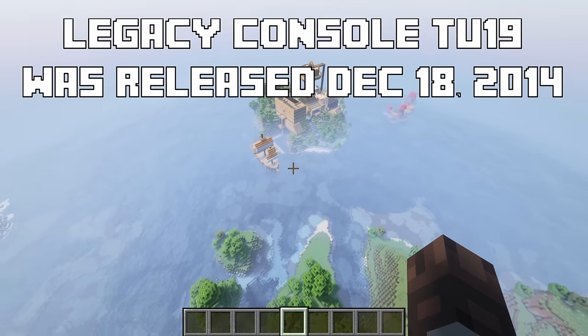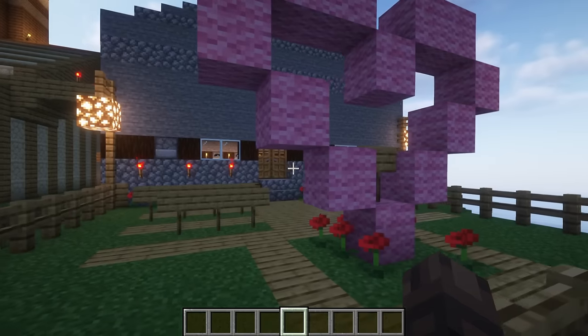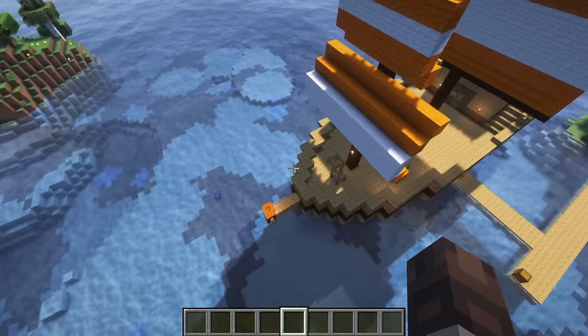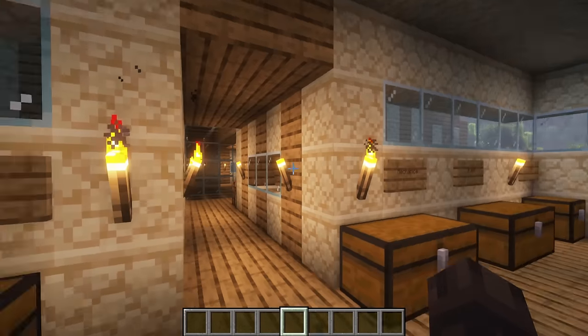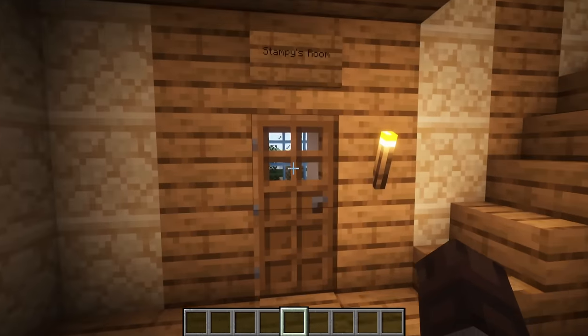In legacy console tutorial world TU-19, there is an island on the northeast side of the world containing Stampy Longhead's iconic house, as well as his SS Stumpy boat. Sadly, these are the only two references to creators who completely shaped the game, but as someone who is a huge fan of both Achievement Hunter and Stampy, it's definitely amazing to see.